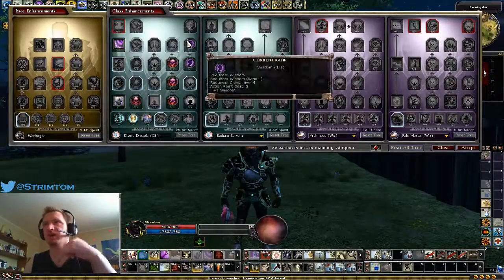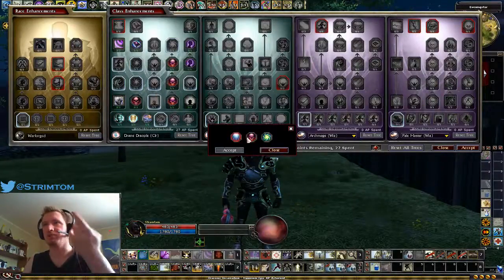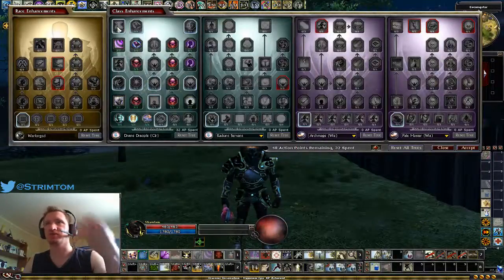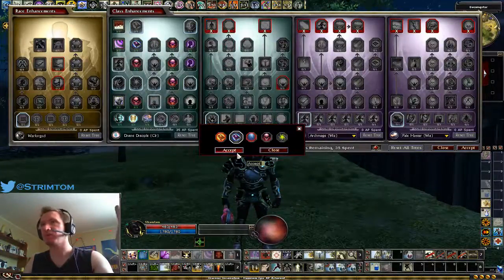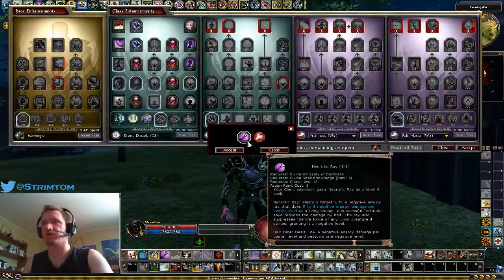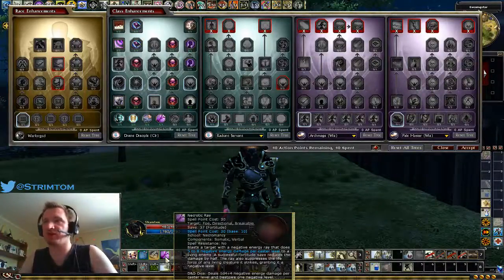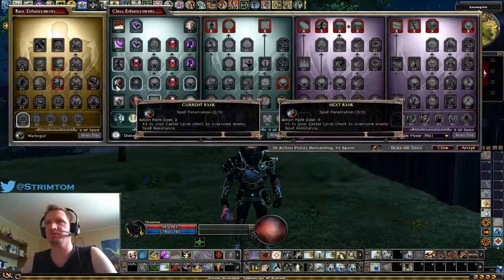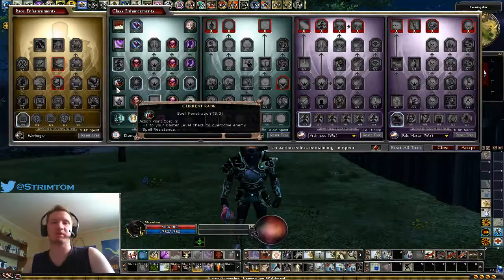Afterwards, put points into Wisdom, picking up increased Necromancy DCs, more spell critical hit chance, more Negative Energy spell power to unlock the top row, then take Mass Inflict Moderate Wounds, more Necromancy, and Improved Max Caster Level to give yourself more Strength. Also make sure you take Necrotic Ray — it's really good, with very high single-target damage doing five to eight damage per level and bestowing a negative level. Put any extra points into spell penetration as well, it's absolutely fantastic.